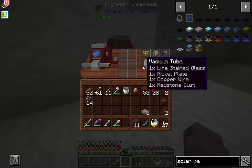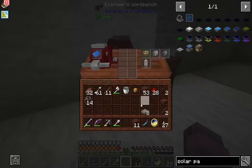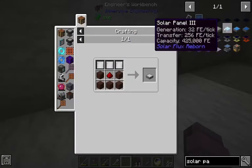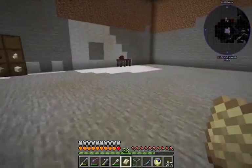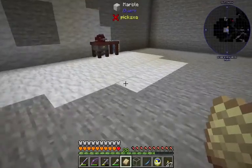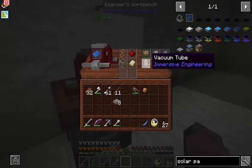So what do we need? We're gonna need two of these. Two glass, two nickel plates — just a nickel plate, copper wire. Let's see what we can do here. Make our copper wire. I wonder if this thing is — I'm wondering if it was JEI-integrated.